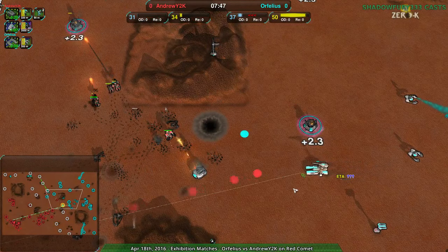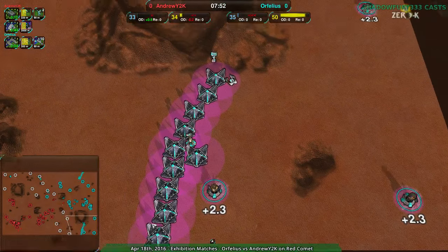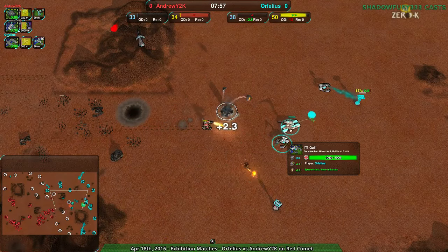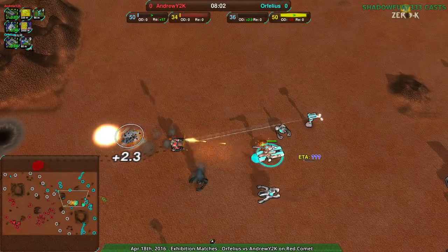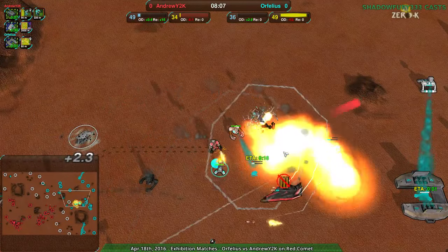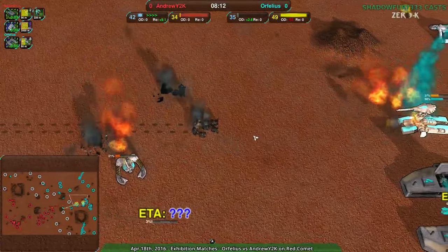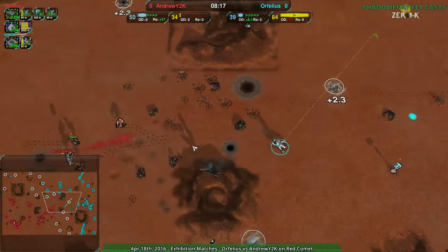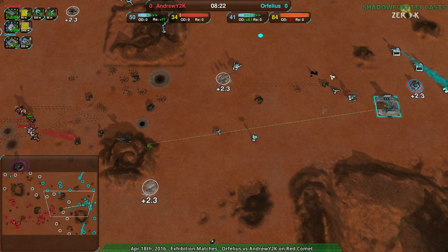The halberd was buying time for the penetrator to deal some damage, but even then it's not great. The south side is locked out; the north side, not so much. A brave warrior came in — this warrior right here is a hero warrior — but got killed by a dagger right as I went to look at it. That warrior did more than pretty much any other unit in AndrewY2K's entire army. That was the MVP warrior right there.